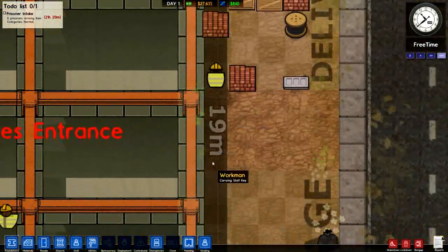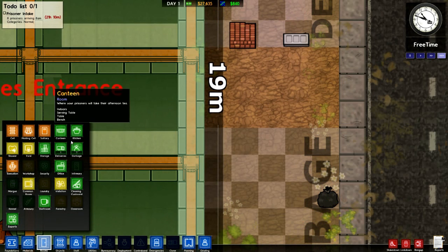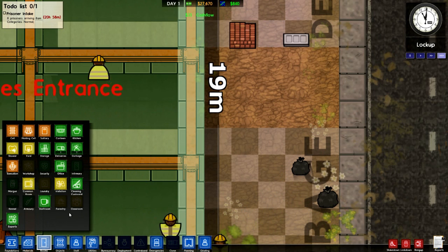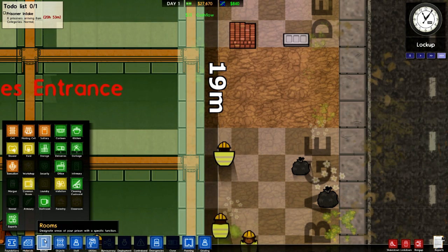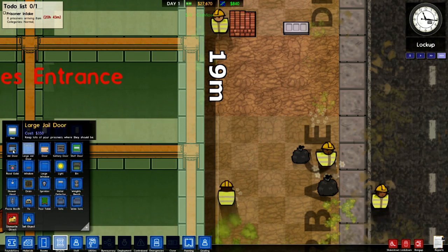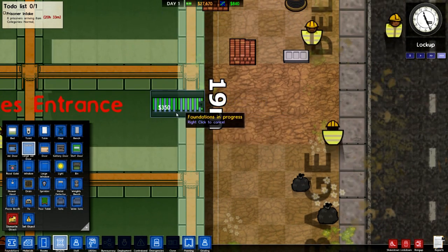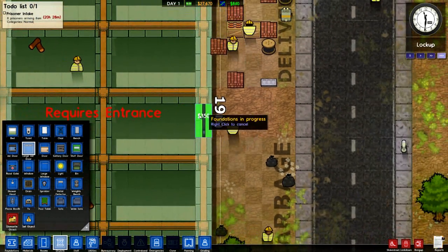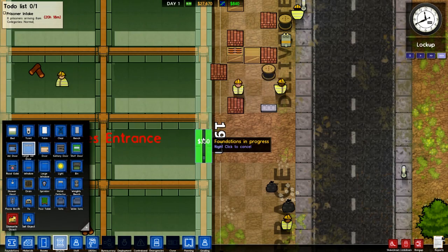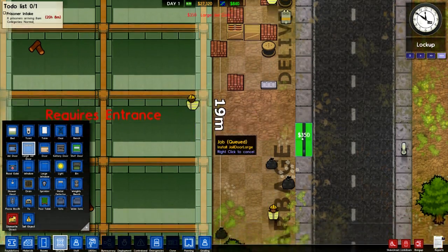So now I need a front entrance on this thing, I want it nice and symmetrical. Let's put a - where's the double door now? It's probably going to be under objects - yeah there we go, it's been like two weeks so you've got to let me off there. You press R to rotate and I want to get that lined up. I wanted that square in the centre there but I guess that's not going to happen, oh well.